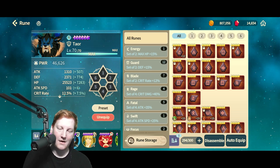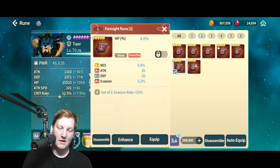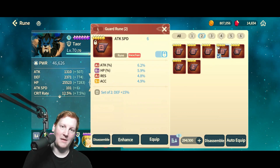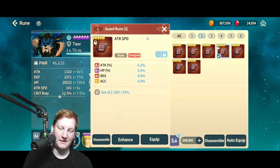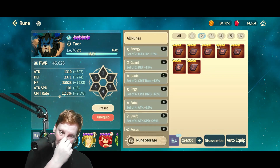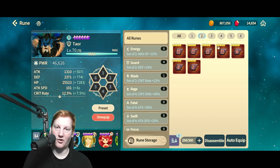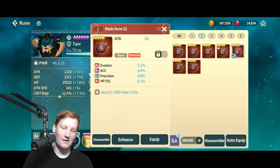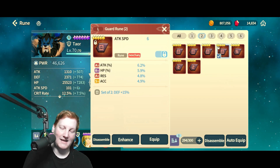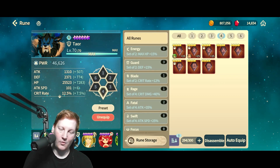Now let's talk about actual runes. On slot 2, I like to look for percentage stats if possible, or something like attack speed — but only on characters where their S1s matter, like Taeor, Karambit, or Cassie. Everyone else you want HP, or maybe attack — attack's not really that great. On slot 4, you really want crit rate or crit damage as the main stat, and you always want to be looking at the substats.